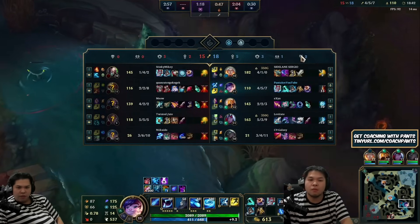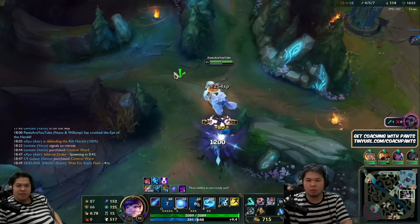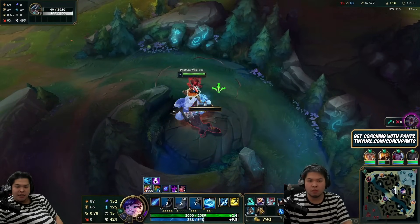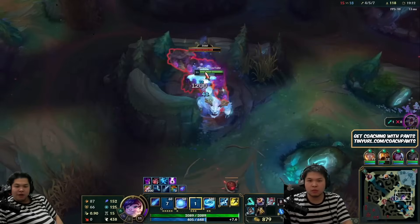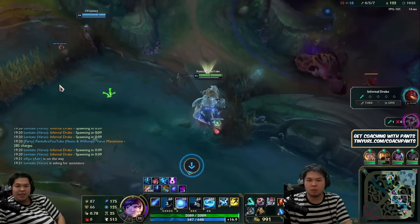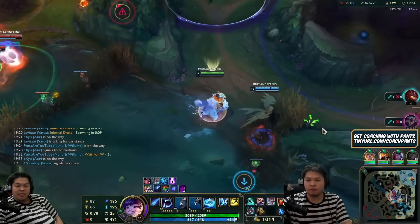Nunu's E has an insane AP ratio — I use it to zone. In that specific team fight, I used it to zone because I know they want to help Rammus and follow up on him. I use my E to zone as well but end up dying, unfortunately. I'm looking for a bush Nunu ulti but this is a very large, squishy target. I can see they're using a lot of cooldowns on me and I was about to flash out, but I didn't actually get a good ult off.